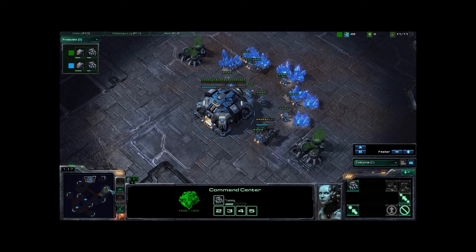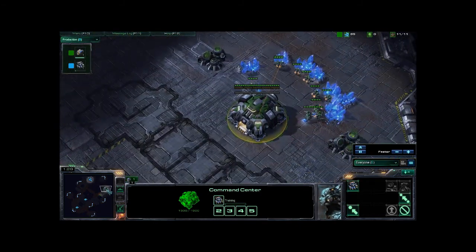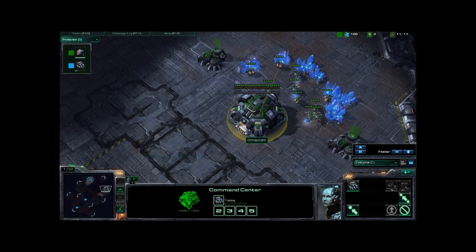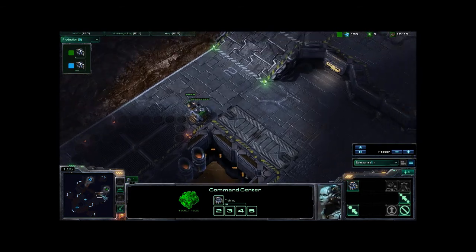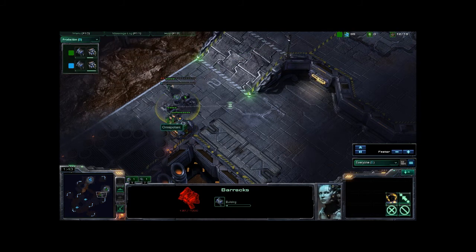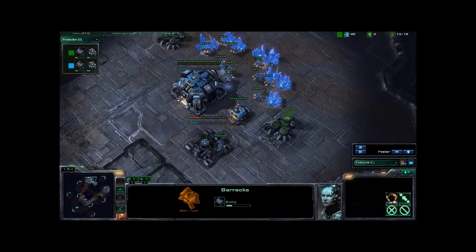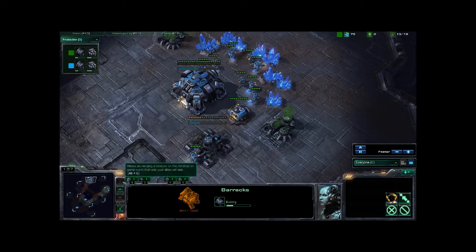This being a Terran vs Terran on Scrap Station, I'm guessing we're probably going to see a fair amount of air units as there is a very small gap here. We did get a little supply block there, and looks like we're going to wall off the bottom. He's going to go supply depot, bunker, barracks, barracks.